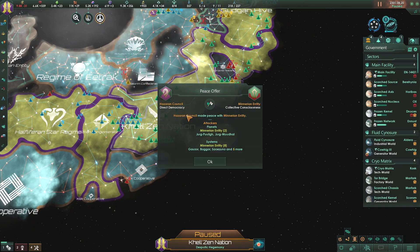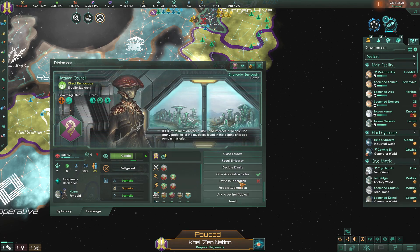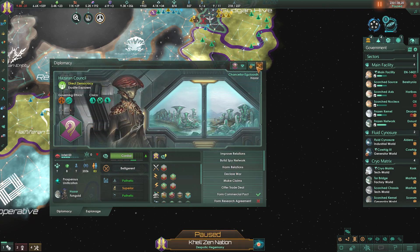The Hazoran and the Meridian Entity have made peace with each other. Excellent! Can we do anything with them diplomatically? Not really, not with them.